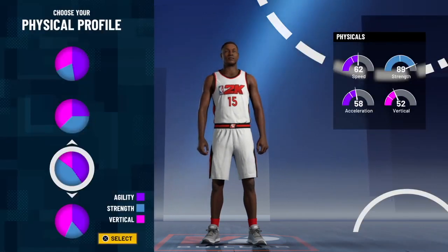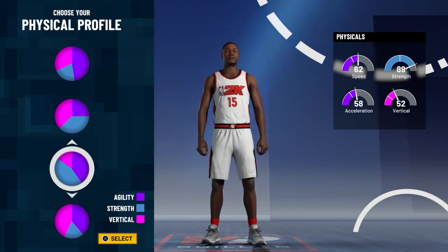For the physical profile, I would suggest that you guys pick the agility and strength pie chart. Now the agility and strength pie chart is the one that best depicts Wilt's game. We can't really create Wilt's physicals accurately because he would have a 90 speed, a 90 strength, and a 90 vert. But 2K obviously won't let us create that, so this is the best that we're going to do.